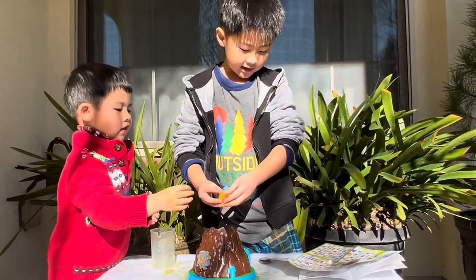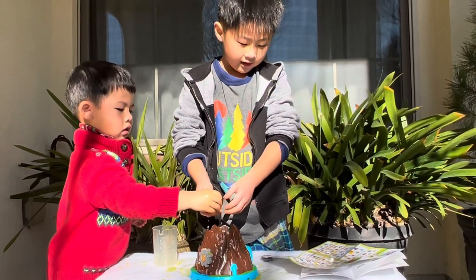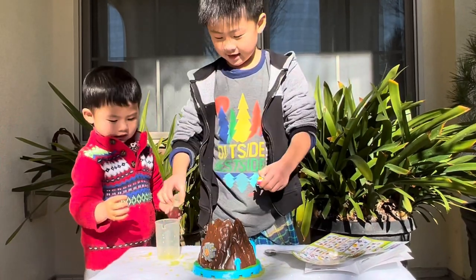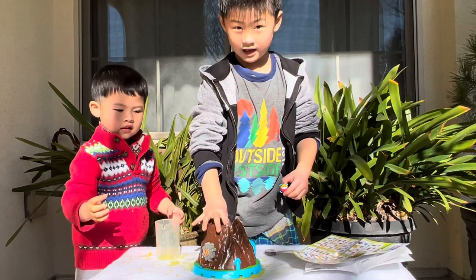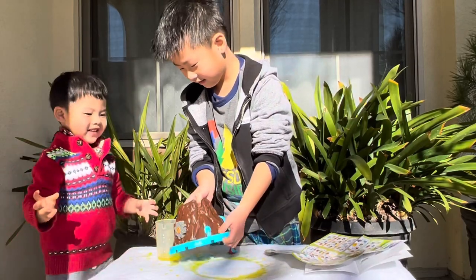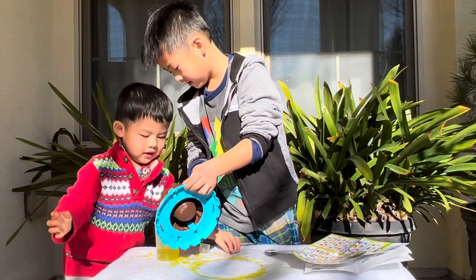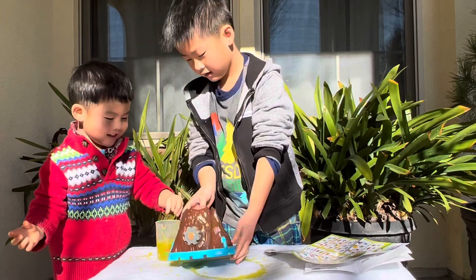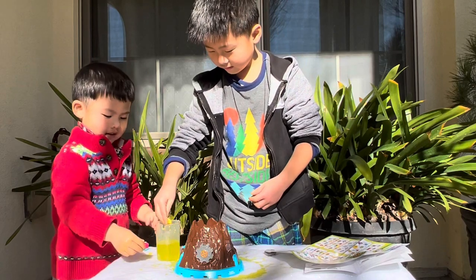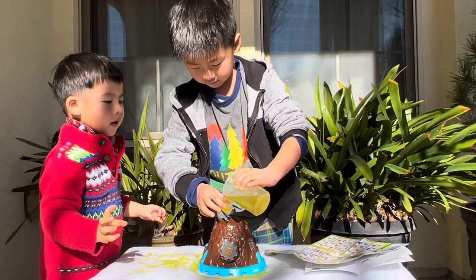So we got Twinkle — this is who we got. I thought we would get a reptile but we did not get a reptile, but that's okay. Do you think it's fun? Yeah, it is fun! Let's see if we can get some lava on the side. Wow, very yellow! Twinkle doesn't like that thing. Put it into the Twinkle.